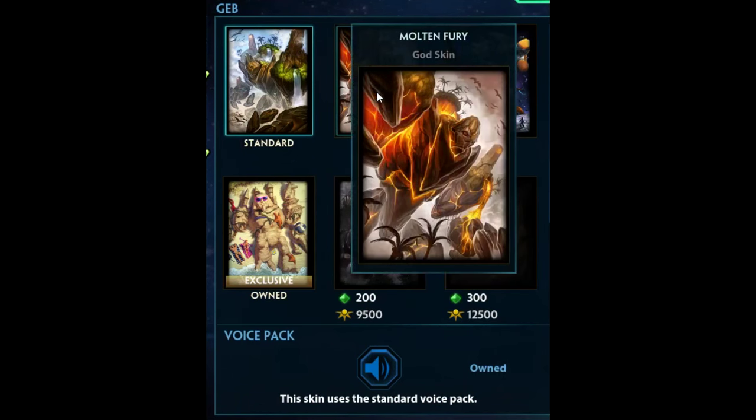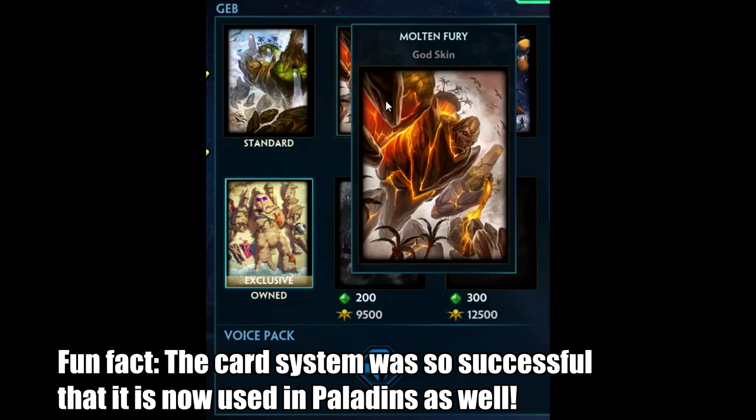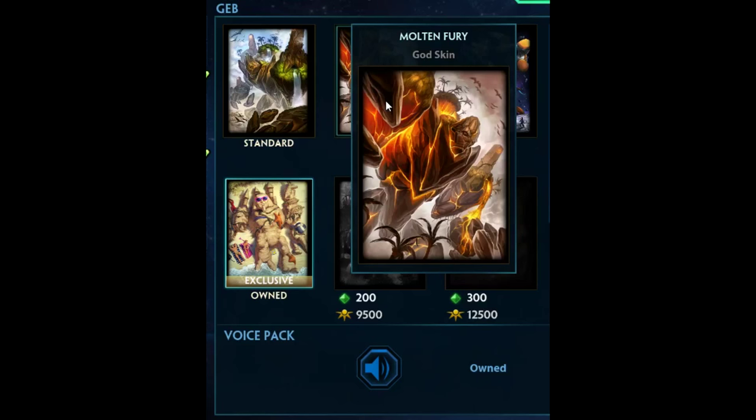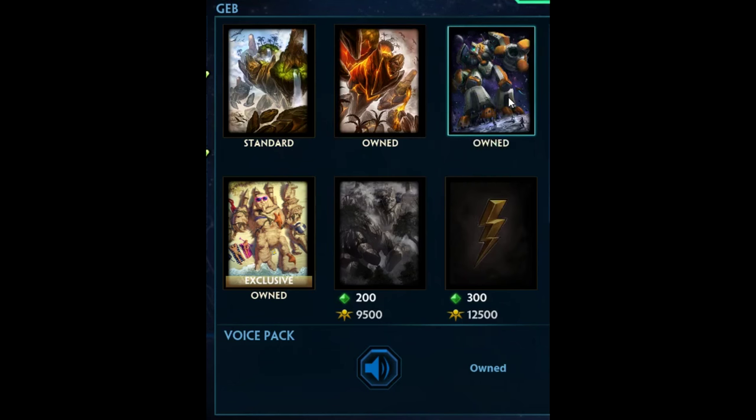Before we get any further into ideal picks for the lane, let's take a quick look at the card system in Smite. Smite utilizes a card system which allows you to change the type of your guard. Some guards can only have a few types, while others, like Gap, can have various types. As you can see in Gap's standard card, he's a plant water type. However, if you change his card, he can be changed over to either a fire type, a robot type, or a beach type, and therefore fulfill various roles in the game.